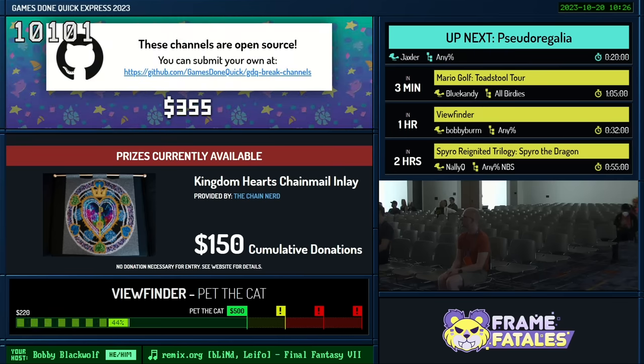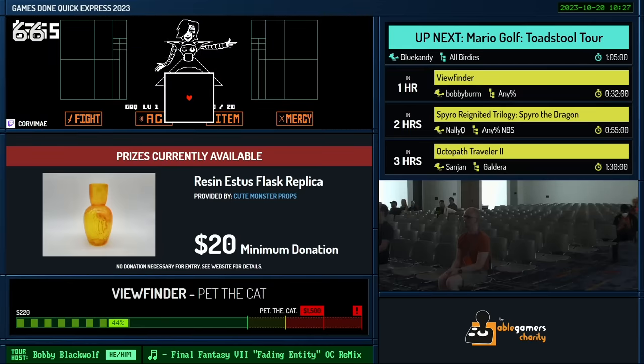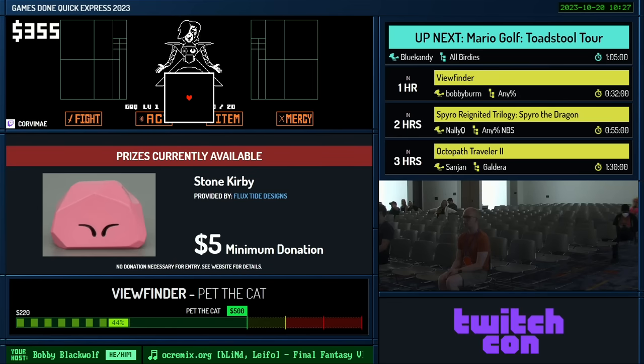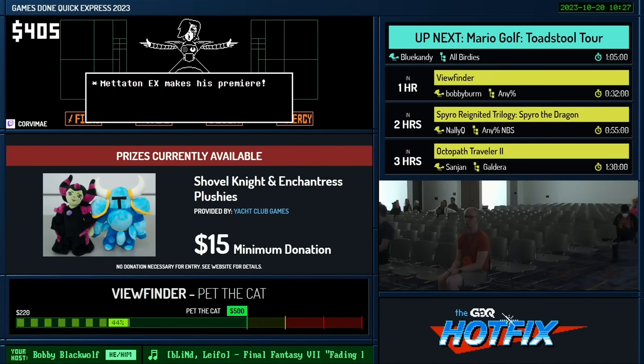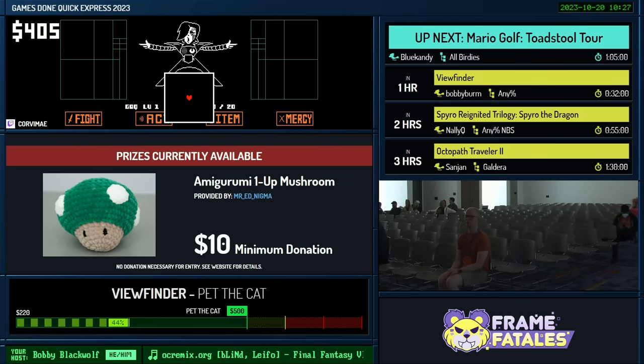Welcome everybody to Games Done Quick Express, live from TwitchCon at the Las Vegas Convention Center. My name is Bobby Blackwolf — I am thrilled and honored to be your host for the opener of the marathon. We're going to take a quick break, so go ahead and hydrate and stretch your legs. We will be right back — don't close that tab. It's a hot mic — other people went out to hydrate, so this is like Secret Club — just you and me.